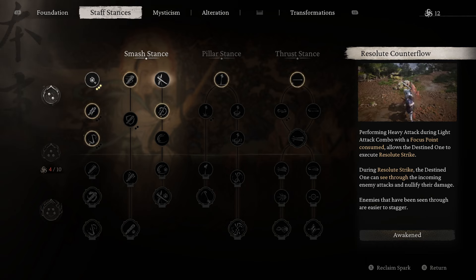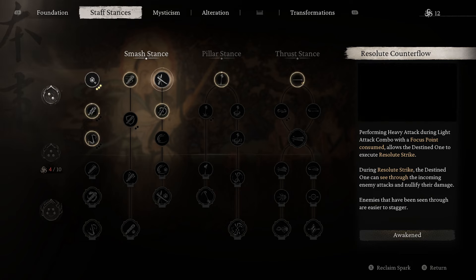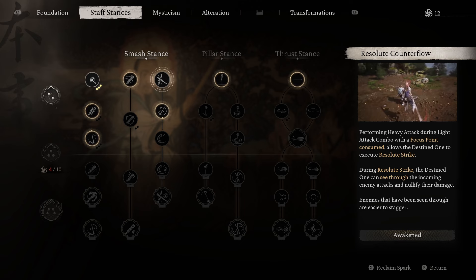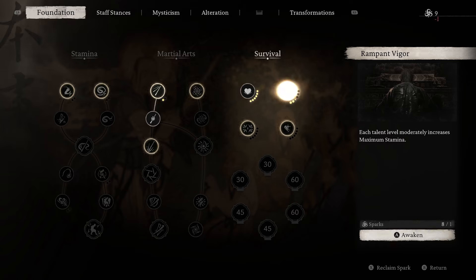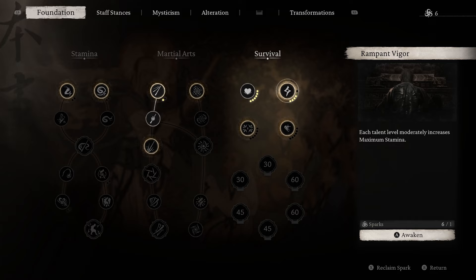After getting Resolute Counter Flow, go to Exhilaration and place three points here. Each talent level slightly increases the health recovered upon consuming a focus point. You cannot make use of this if you just charge in with a heavy attack — you have to use the focus point in a chain to be considered a straightforward usage of that point, which is done with Resolute Counter Flow. Any attack you can follow up with a heavy and you will recover some health. Recovering any amount of health is super important, so this is a very powerful tool.